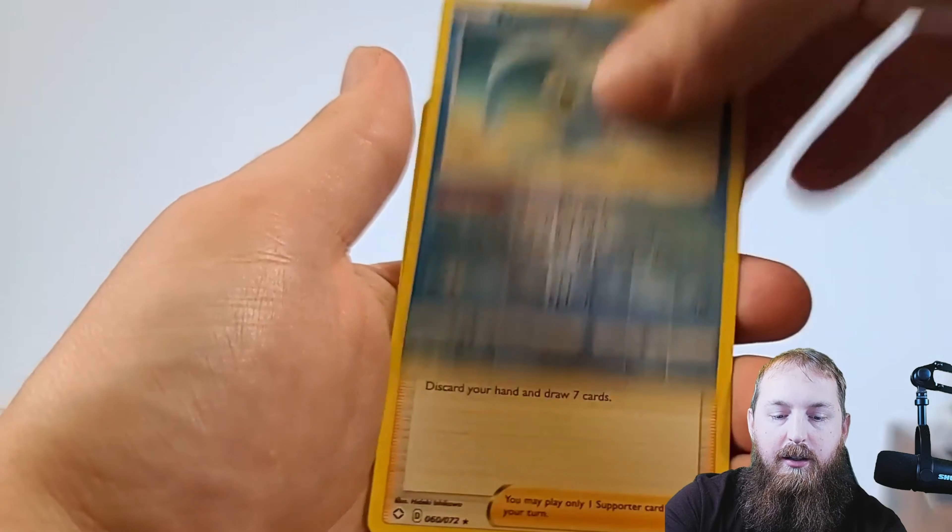Electric Energy, Rotom, Floatzel, Tropius, Nickit, Cacnea, Kufant, another Eevee. Ooh — Shiny Bunnelby and Decidueye holographic. Obviously I'm not very proficient at these names — the newer ones kind of elude me. Fighting Energy, Rotom, Rusted Sword, Eevee, Yanma, Snom, Kufant, reverse Eevee, and Yanmega non-holographic.